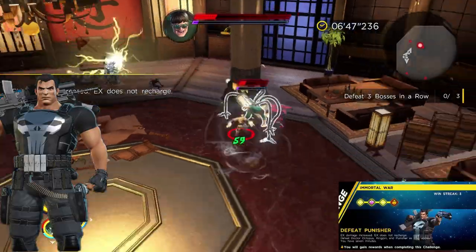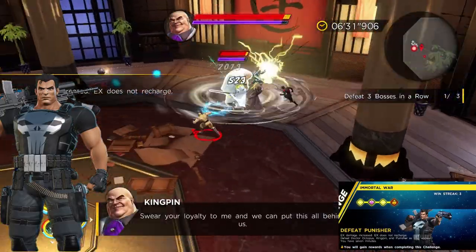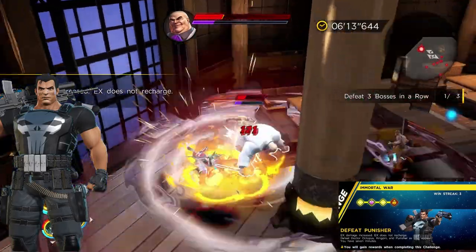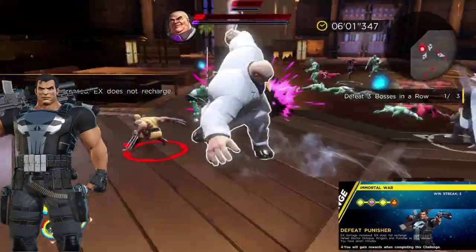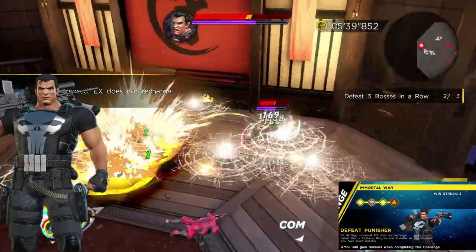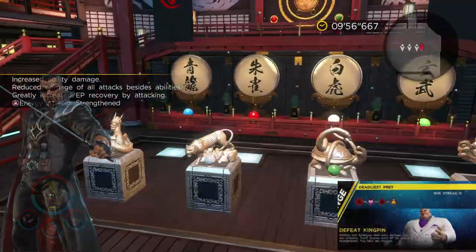In the fourth and final leg of the Immortal War gauntlet, you need to defeat Dr. Octopus, Kingpin, and Punisher in that order. Upon defeating Punisher, you receive him as a playable character. He isn't the most utility-focused character, but he is quite fun to play and a welcome addition to the expansion.